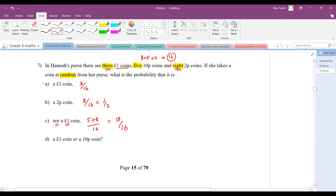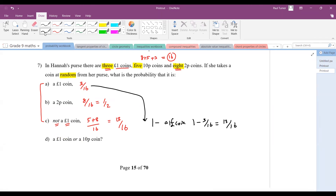Notice that 'not a one-pound coin' is the complement of 'a one-pound coin'. The one-pound coin probability is 3 out of 16, so not a one-pound coin is one minus 3/16, which is 13/16 — that's another way you could do this question. For part d, a one-pound coin or a 10p coin: three out of 16 plus five out of 16 gives eight out of 16, which simplifies to a half.